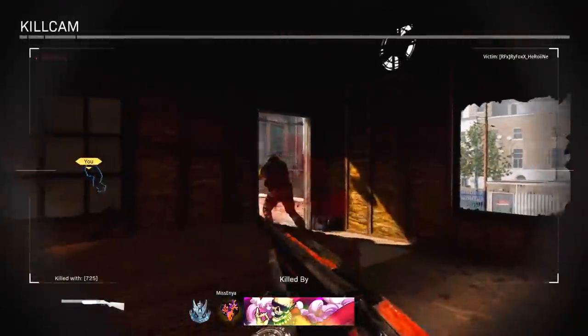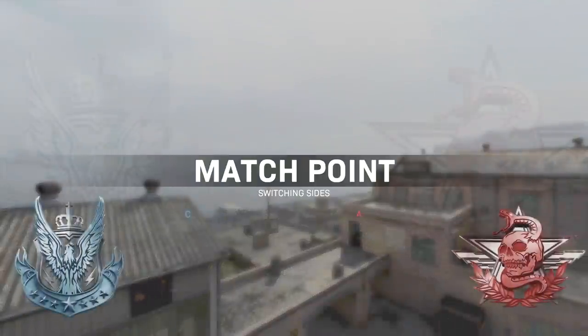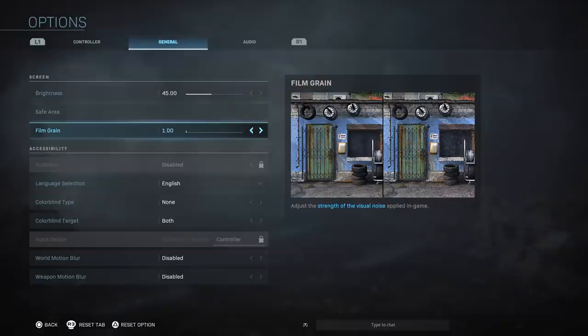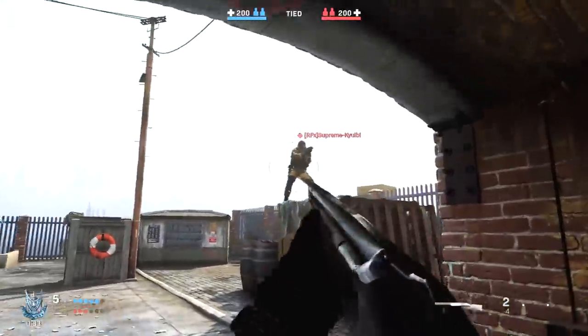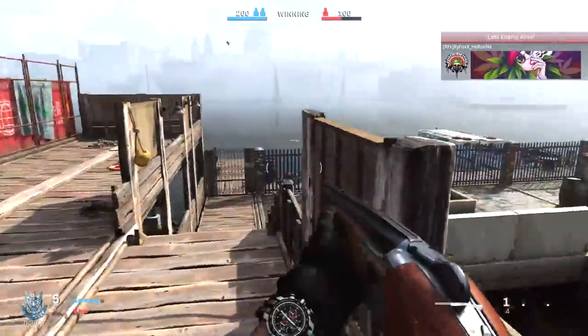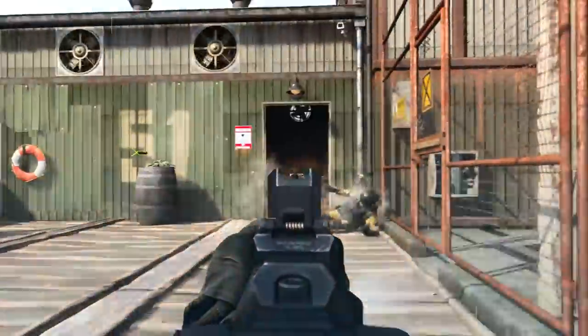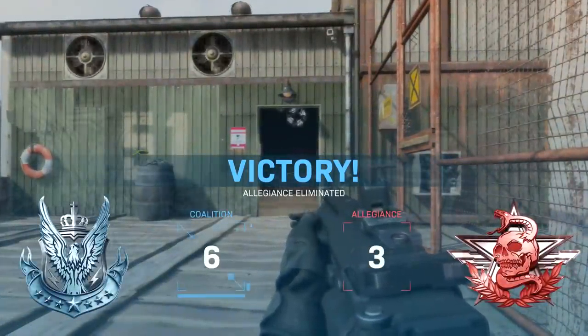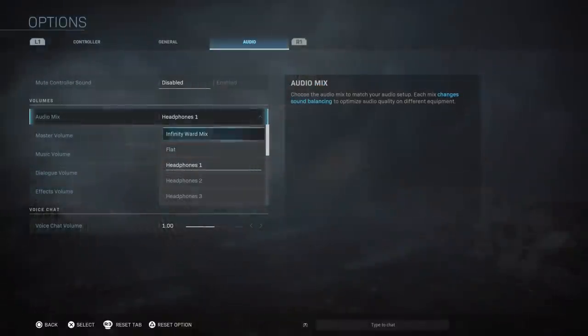There have been a ton of reports — and I've experienced it myself — where film grain keeps resetting to 25. Most people want it at zero, and the game looks much better without it. A workaround that works for some people is setting it to 1 instead of 0, though it still resets to 25 for me. Also make sure you disable motion blur — it impacts gameplay performance, looks awful, and causes you to miss information as you pan your screen since it gets blurred out.